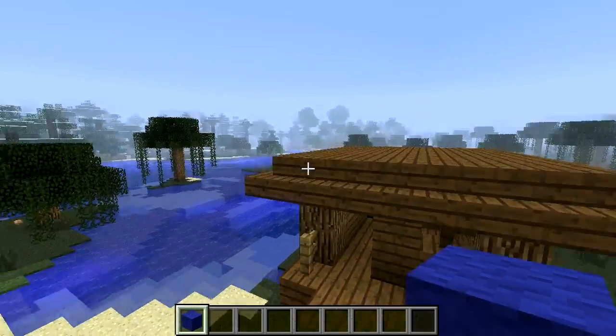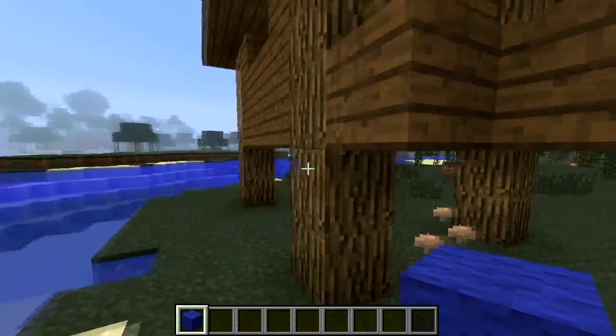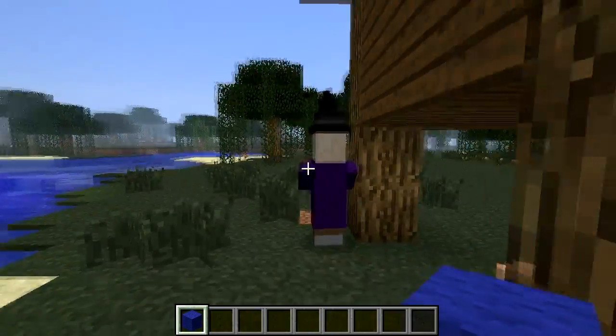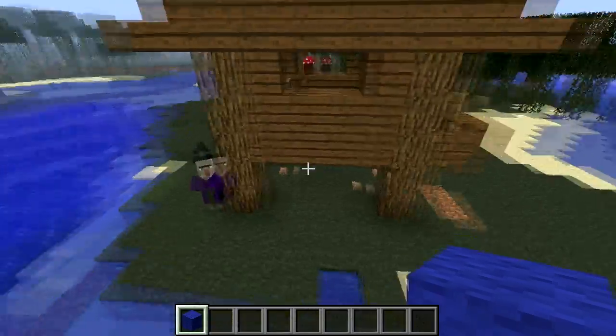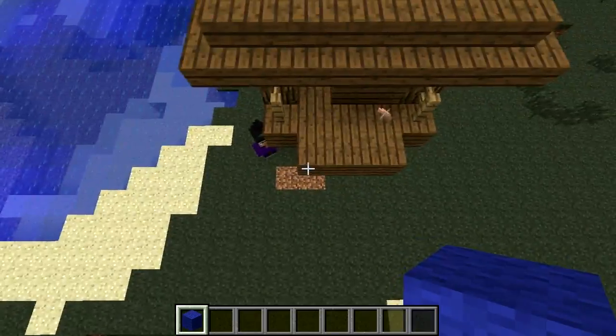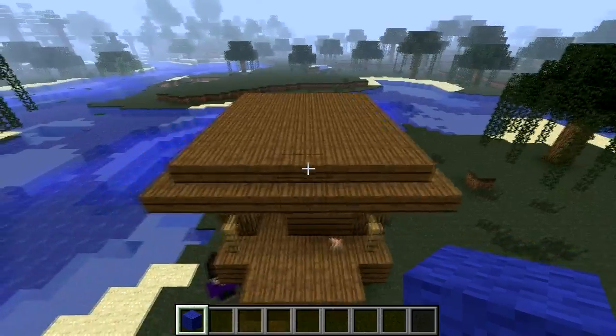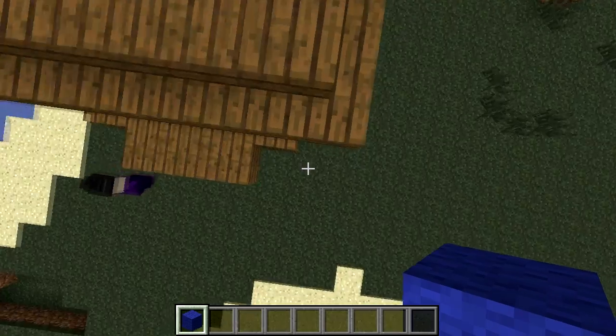So first off we want to find a witch hut in the swamp biome. Found one here. We have a witch already spawned in right there. So right here we need to find out our spawning area. Now there are mods out there that can find this for you, like Karbo's mod, but I'll just outline the maximum area for it.